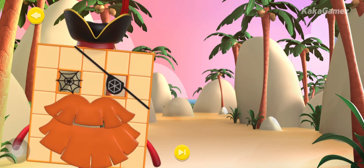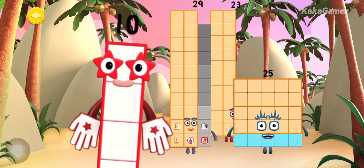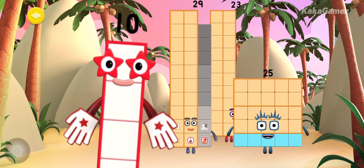Welcome, shipmate! You've discovered the 10s and 1s training zone, where number blocks made of 10s and 1s are put through their paces by number block 10. Can you help number block 10 train the number blocks? Make the number blocks break apart into 10s and 1s by shouting, SPLIT!